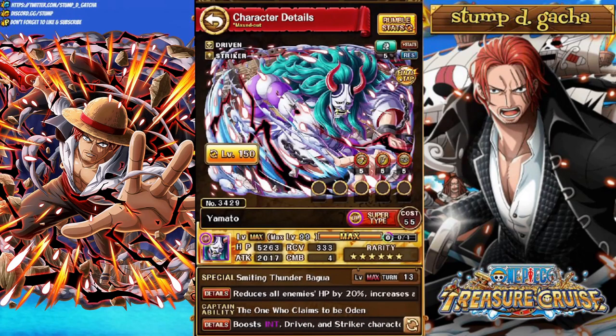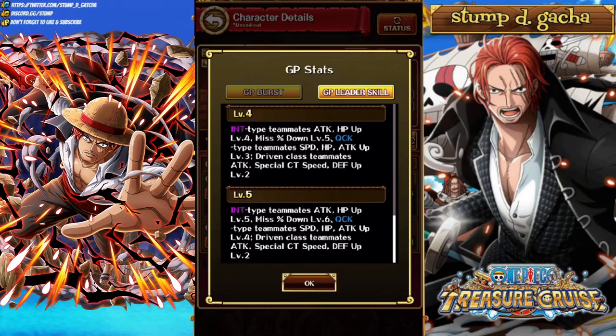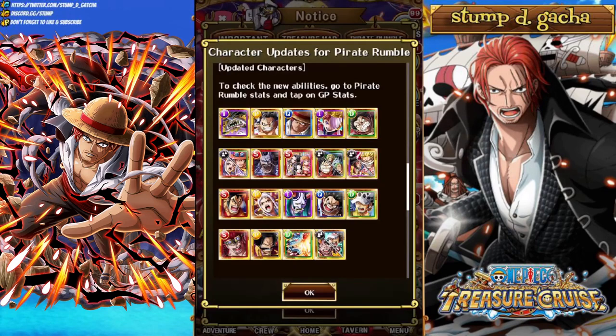Next we've got 6-star Yamato, who burst boosts Int and Quick — very similar to Yamato 6+ but also does Driven. Int Teammates Attack and HP level 5, Miss Down level 6. Quick Type Teammates Speed, HP, Attack level 4. Driven Teammates Attack, Cooldown, and Defense Up level 2. Her burst after healing 15 times targets 3 enemies for Leader Base Attack times 5, targeting Quick and Int Type Teammates for Recovery times 4 healing. I don't think she's as good as Yamato 6+, but she's decent.